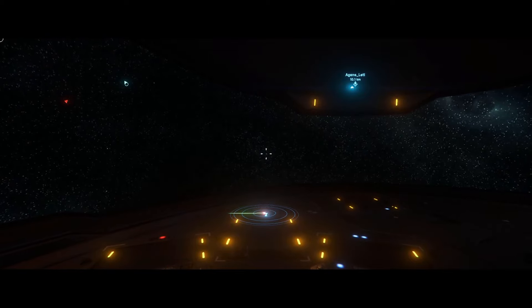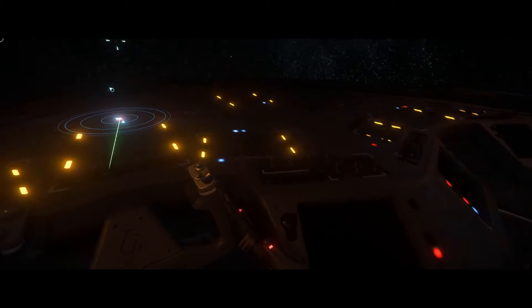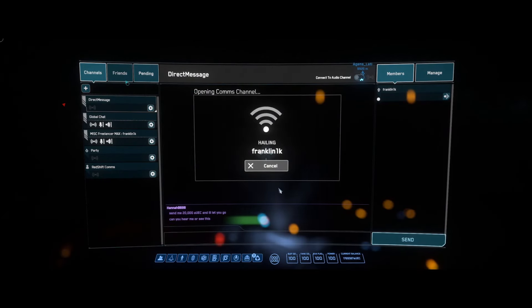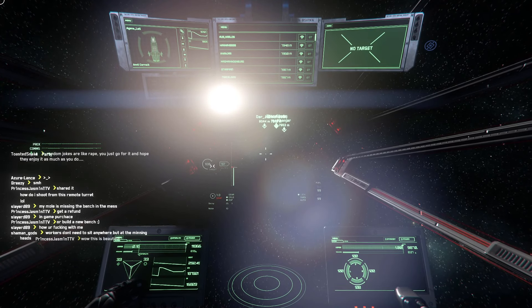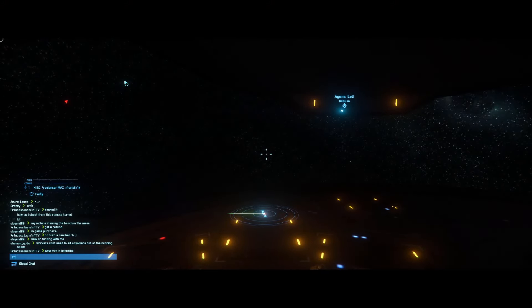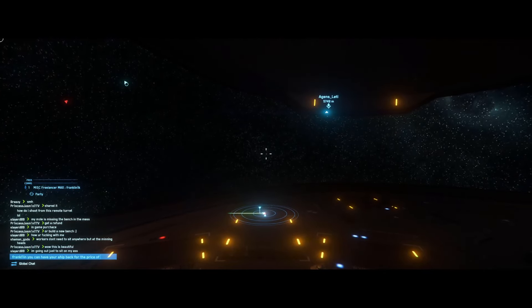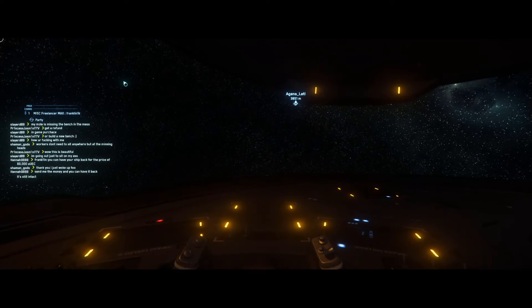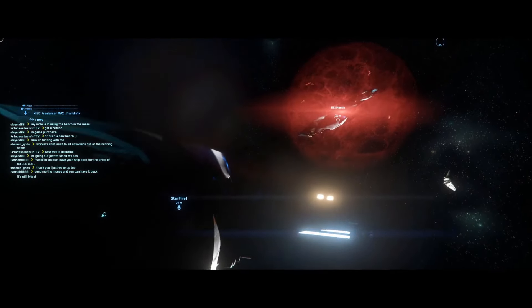Contact him again. Tell him that we got control of his ship. If he wants it back, it's gonna cost him more now. He's not accepting. It's me showing up in a Carrack. Call him out in global. Tell him he can have his ship back for the low, low price of 60,000 credits. I also unlocked the ship, by the way.